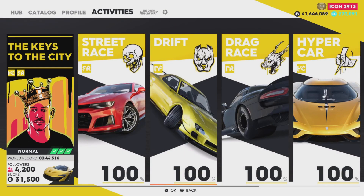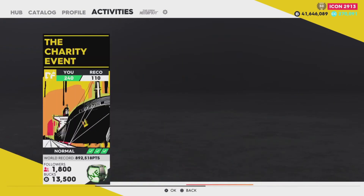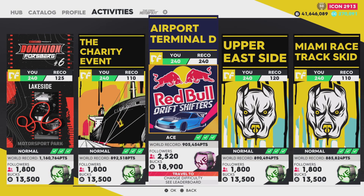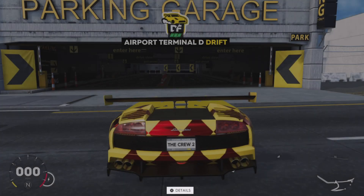A lot of people say you have to use manual — that manual is the best way to do it on drift. And it certainly is fun, but you don't need to do that. Keep your car in automatic. You can do it with any car, but I will argue that the Murcielago is by far the best drift car ever.